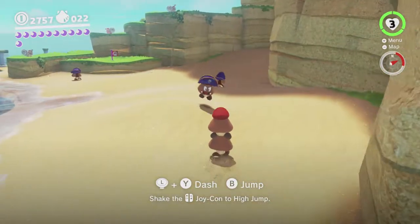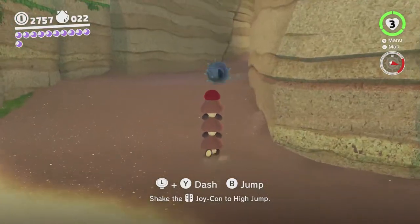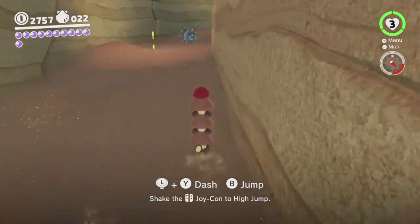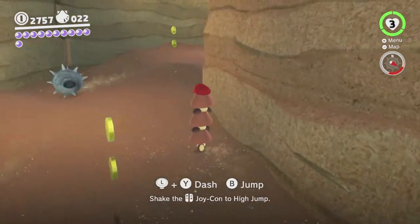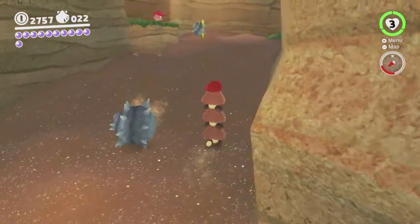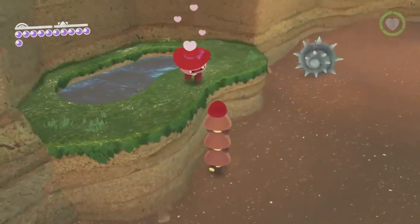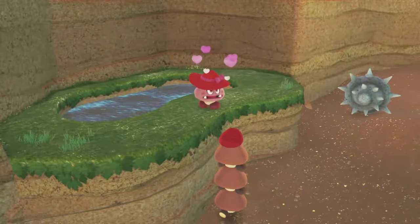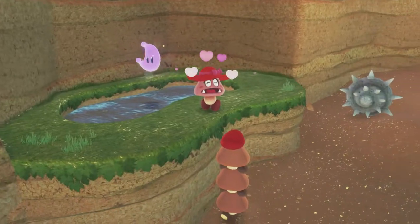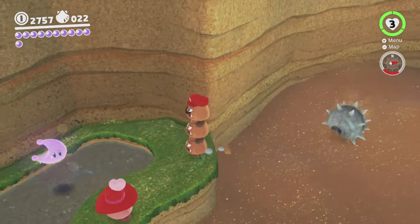I don't know how many Goombas you actually need — I think you might be able to get just a couple and jump at the right angle or something. Obviously if you get five, that's the full count, and you can just stand there. But I think if you jump at the right angle from over here you can actually get up there. Oh okay, three is apparently enough. Let's have a look over here — you can super jump from this end and it does work.